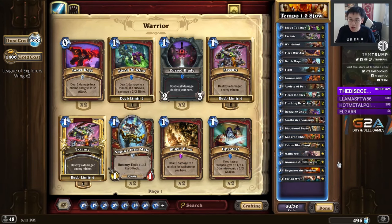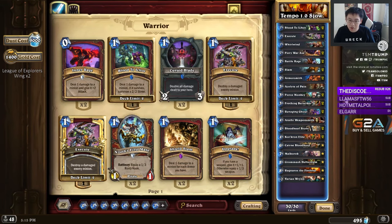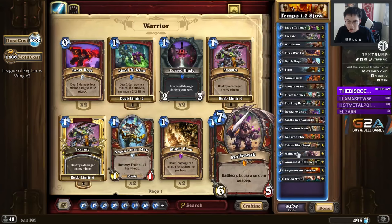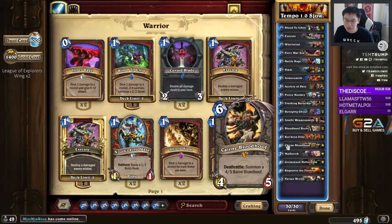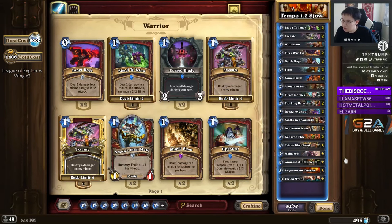Then there's the more popular Tempo Warrior. The namesake is that this deck plays for Tempo — it has some really efficient cards. Use the Fire War Axe to control the game early. Blood to Ichor is a one-mana 3-2 since you're dealing 2 damage and then dealing one. You have the Ravaging Ghoul, which clears off a bunch of Zoo stuff. Top end is Cairne, Malkorok, Ragnaros, and Varian. This deck has a lot of value at the end and manages to keep up the pressure with efficient cards in the middle.